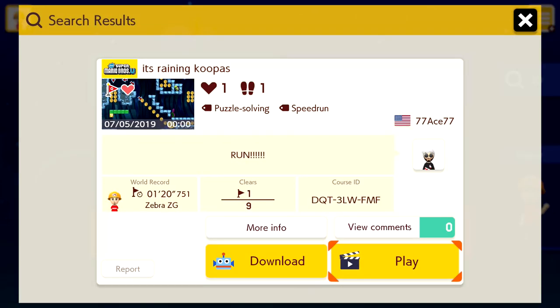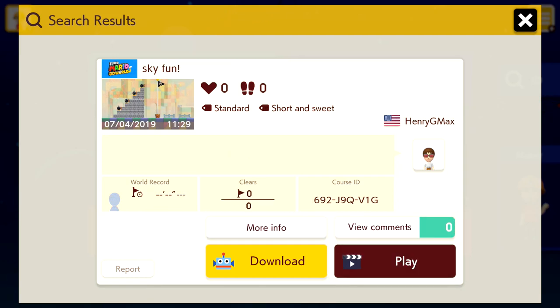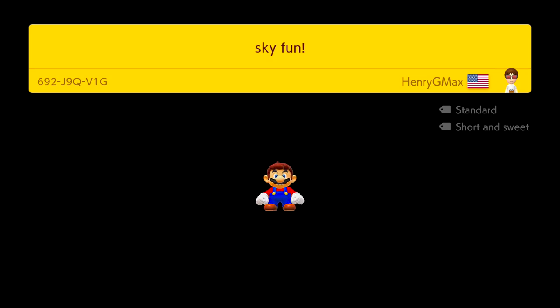That was a lot of action. I think I might check out like another level or two, then we'll be wrapped up. This might be the last level we tackle for the day — it's called Sky Fun and doesn't have a description, so I guess Sky Fun is the only description we need. Let's go ahead and check it out. And another 3D World level — this has definitely been the most popular theme today.